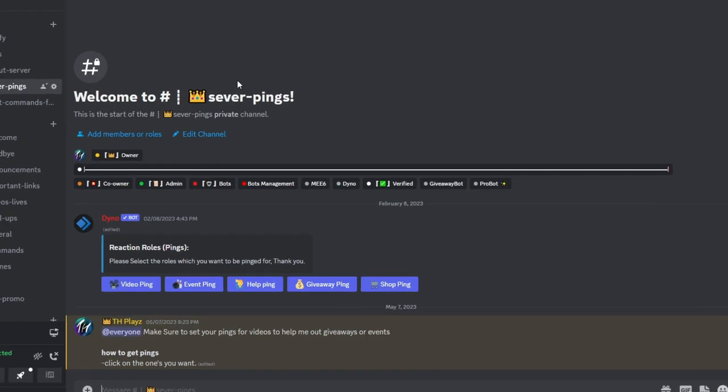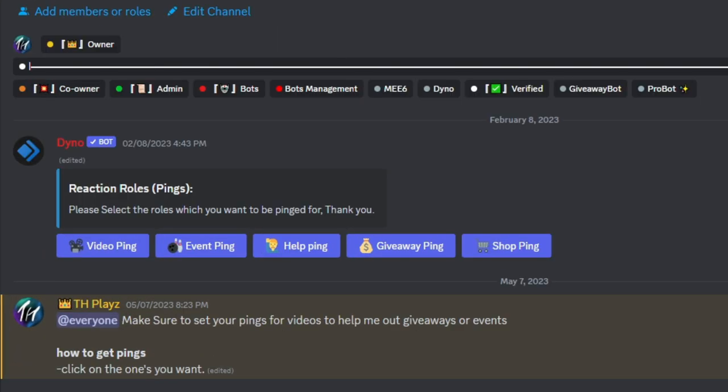Now you can go to server ping so you actually get pinged for certain things. Instead of me just adding everyone, you can actually click on a video ping if you want to be alerted for videos, or giveaways, or etc.